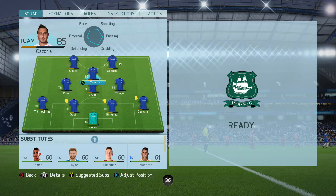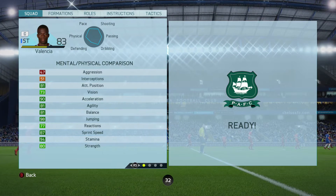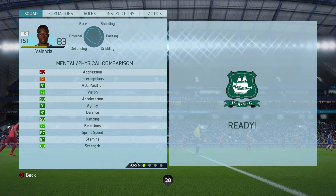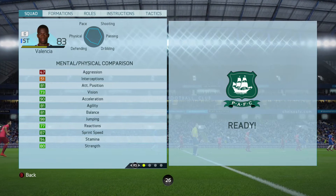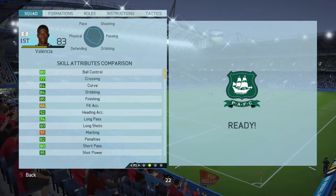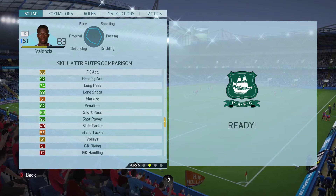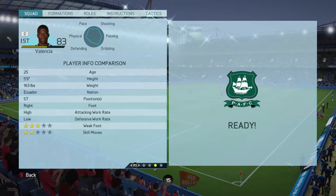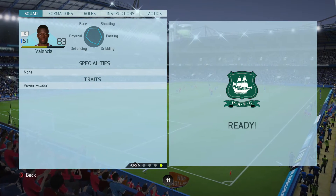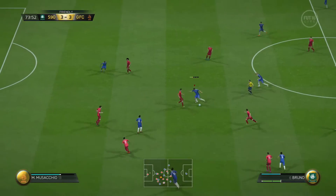Moving on to his in-game stats, some of his notable stats are his 81 attack positioning, 90 acceleration, 81 agility, 98 jumping, 87 sprint speed, and 80 strength. He also has 84 dribbling, 84 curve, 85 finishing, 92 heading accuracy, 83 long shots, and 95 shot power. He is 5 foot 9 inches tall, has high/low work rates, and has the Power Header trait.